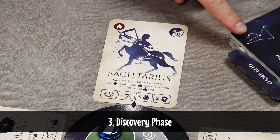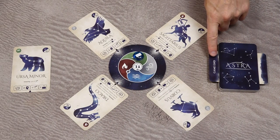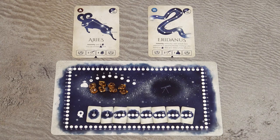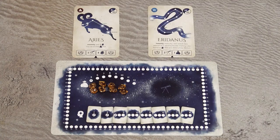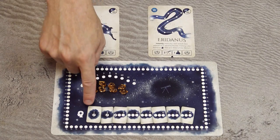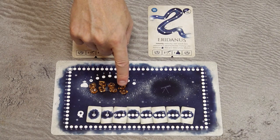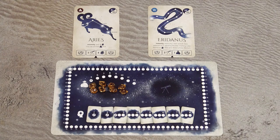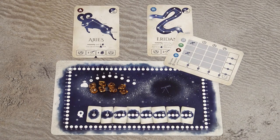After discoveries, new cards from the draw deck are revealed. The end of the game is triggered once the game-end card is revealed. During final scoring, in addition to victory points scored during the game, you score points for your wisdom, leftover Stardust tokens, your pouch size, leftover active constellations in vertical position, and most importantly from your game-end card.